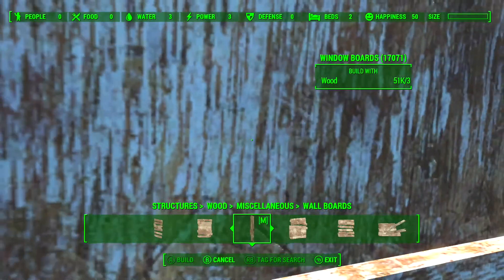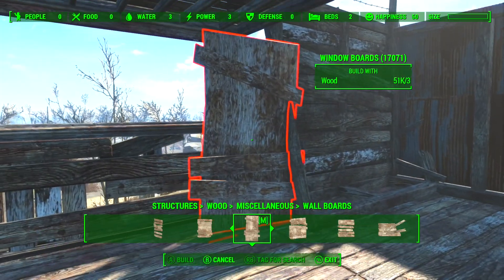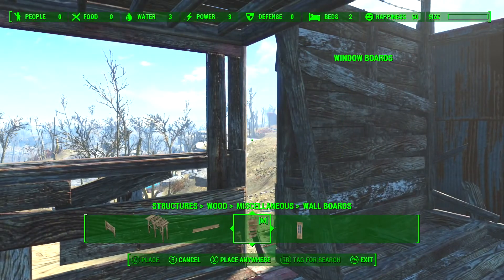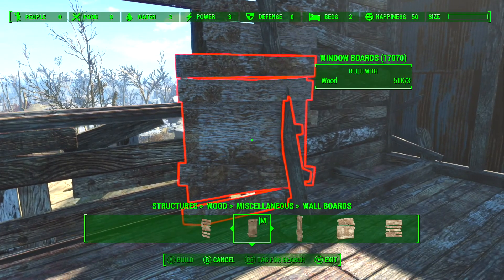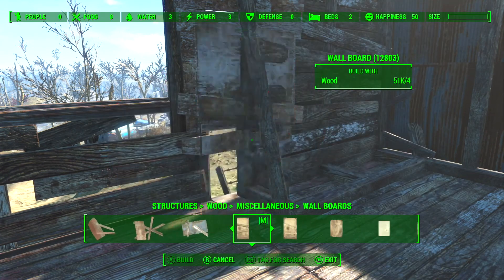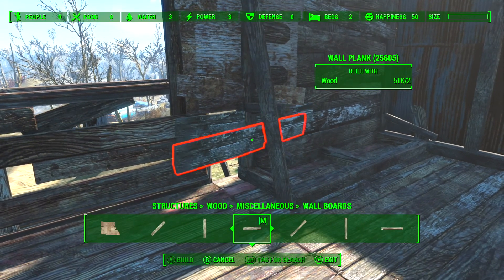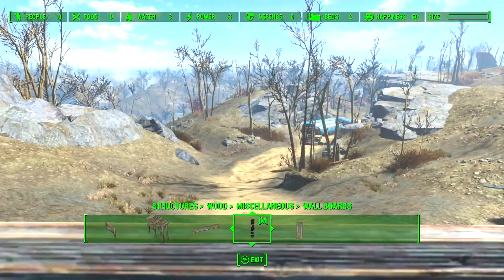Those gaps in the walls on that side I'm just going to plug up with these window boards — fantastic for all kinds of things and I use them a lot in this build, just to plug up gaps like that. I think it actually helps the look, it helps everything look as though it's just been kind of thrown together from whatever they could find. These boards are a little bit tricky but just persist — as I did there, it went in eventually. Sometimes you just have to fiddle around with different ones and eventually something will fit.